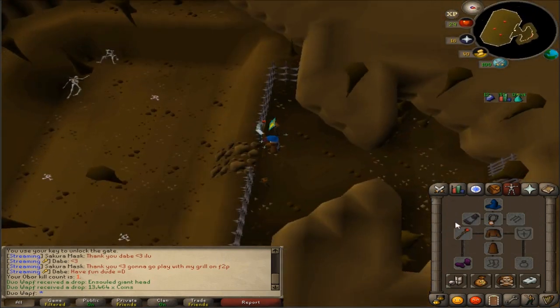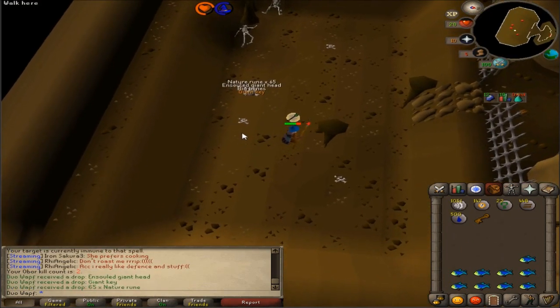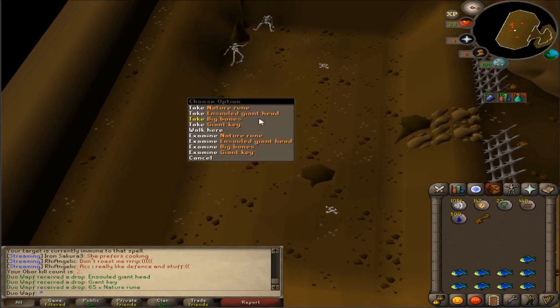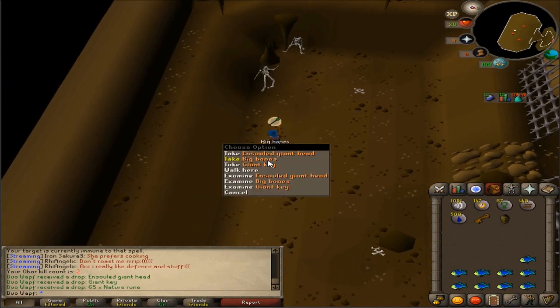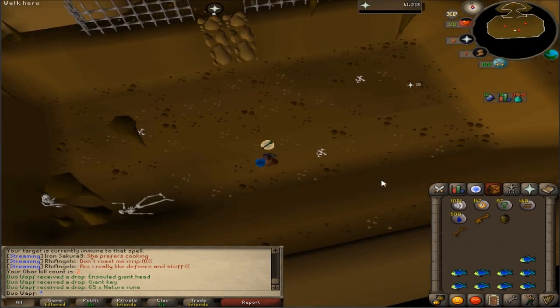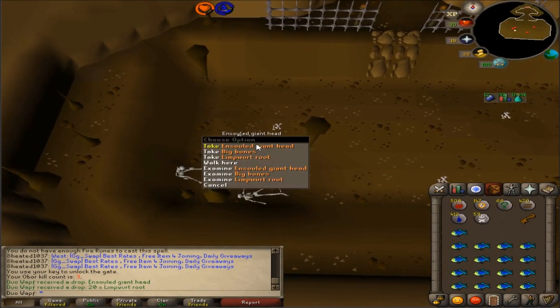Kill number two - this boss is actually very challenging, I like it. We got another giant key and 65 nature runes, that's very good so that's another free kill which is fantastic. This boss is scary. Another kill and we get 20 limber roots - not even bad.